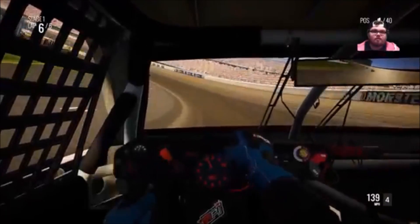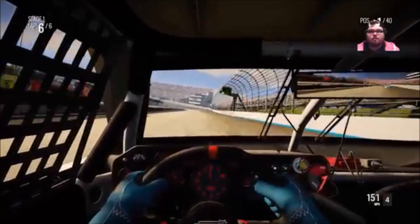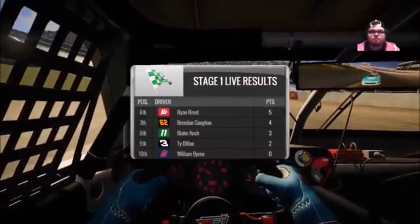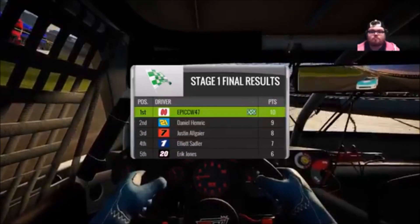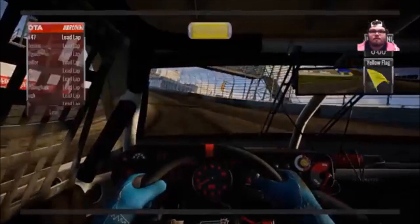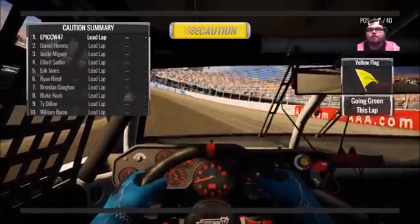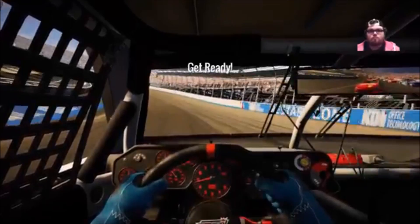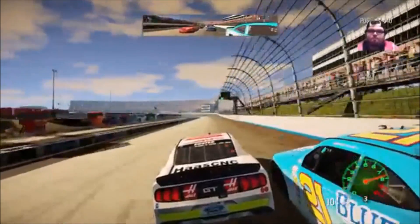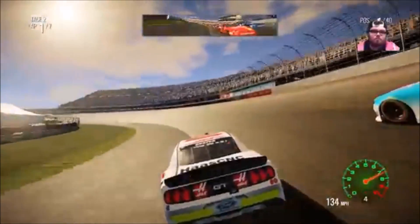Here we go, lap six of six. I'm going to come up off the corner here and win stage number one. We're not pitting here. Daniel Hamrick trying to make a move on the outside — hold the bottom, steady, outside real tight.